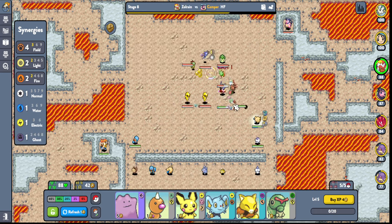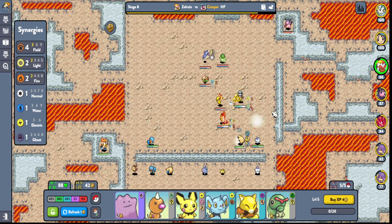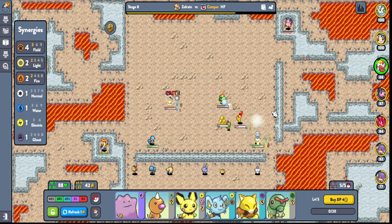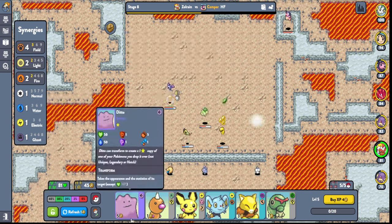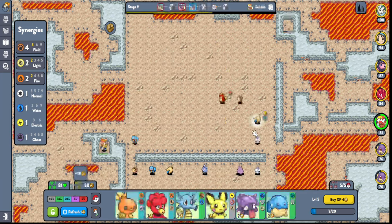We're gonna actually change this up, right? Oh right, we're level 5 — we can put another dude in. Oh god, we're just getting crushed. We're absolutely getting crushed. There's a dude right there too — I kind of want to grab this.